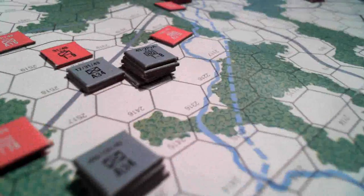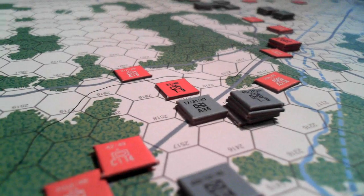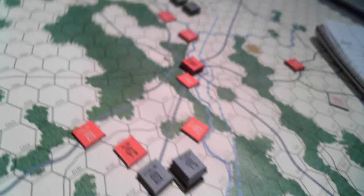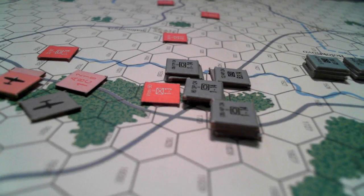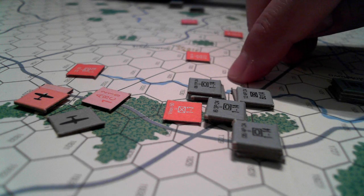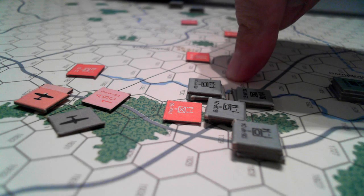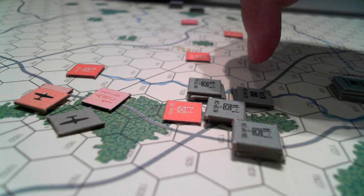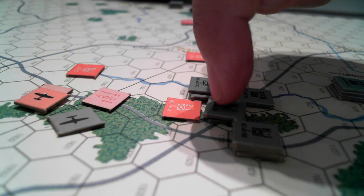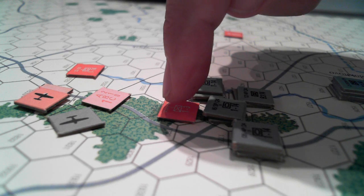Nothing's easy in this game, I've discovered that much already. Mild success here just north of Tula. Then here we had another decent attack where we killed three steps and then advanced through three hexes. This unit blocked the retreat hex and absorbed another step loss.